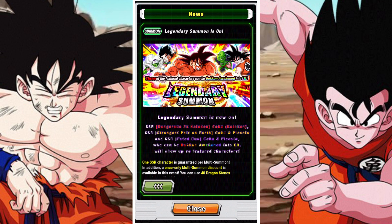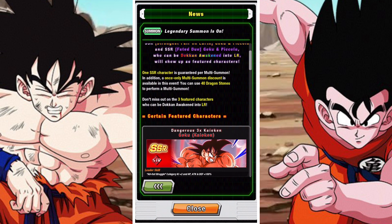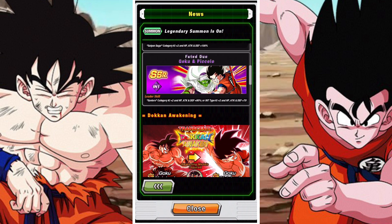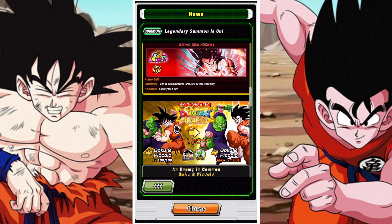This summon banner features 3 LR units, which is super interesting, and it has a one-time only discount of 40 stones on your first summon. It's a pretty interesting concept. It's not new units — they are pre-existing units — but the discount's always nice, though it's not guaranteed featured or anything.